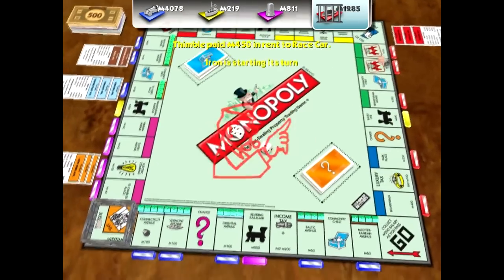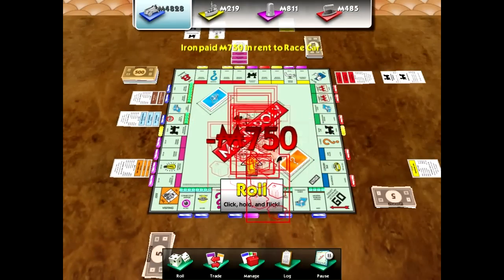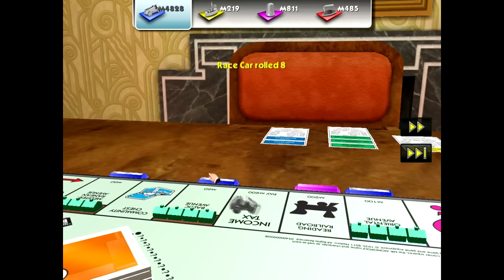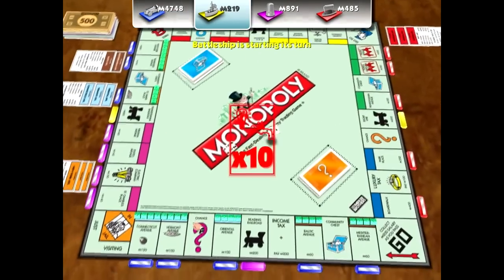The green and blue properties — Boardwalk and Park Place — they're good to have, but you don't want to start with those properties, otherwise you're just setting yourself up for failure. You could get lucky, don't get me wrong, but the likelihood just isn't as good.